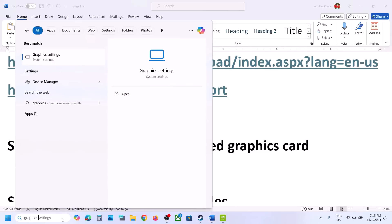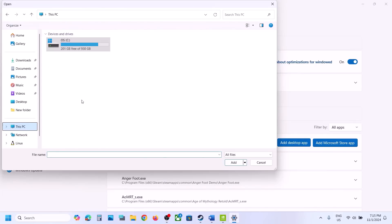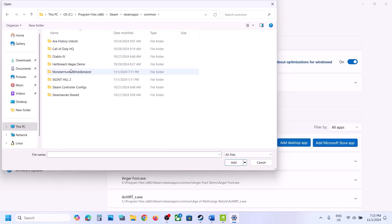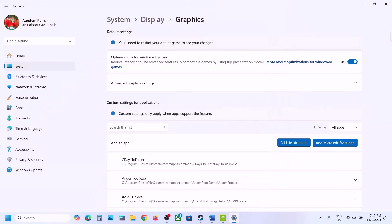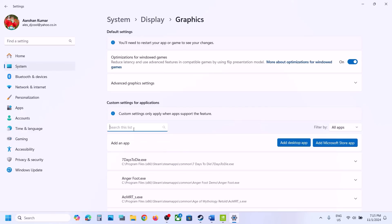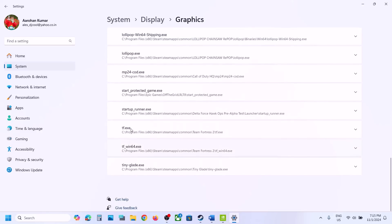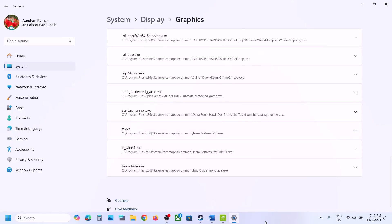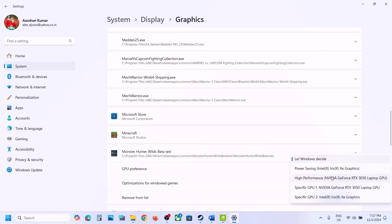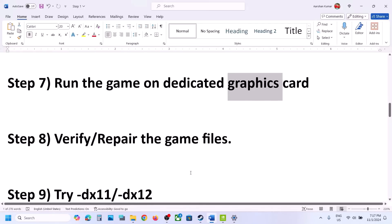The next step is to run the game on the dedicated graphics card. Type Graphics Settings in the Windows search box and click on Graphic Settings. Click on Add a Desktop App, go to the game installation folder, open the game folder, select the game exe file, and click Add. Once added, scroll down to find the game in the list, click on it, select High Performance, and choose your dedicated graphics card. Then launch the game and check.